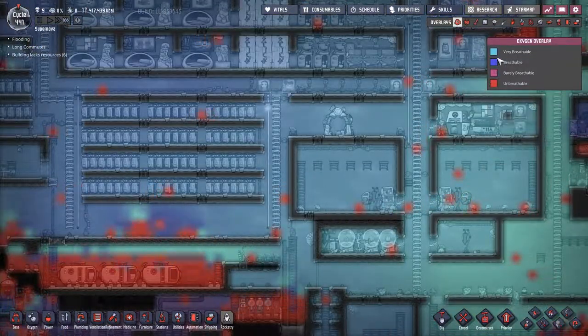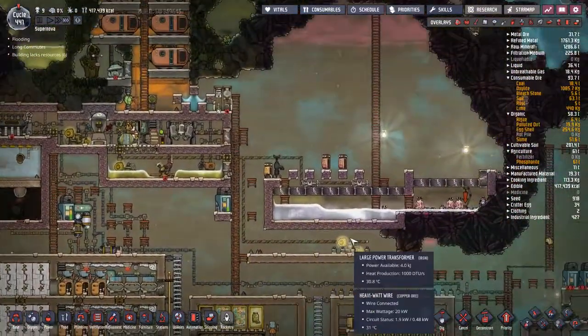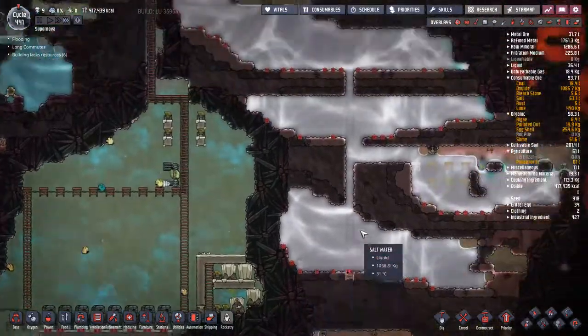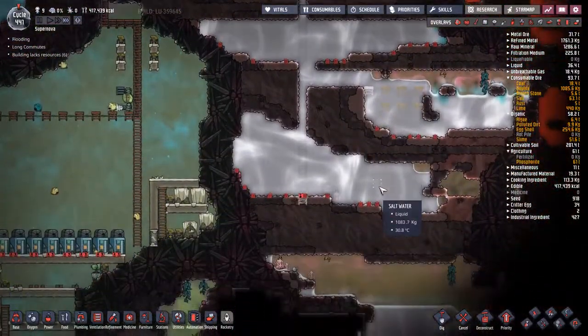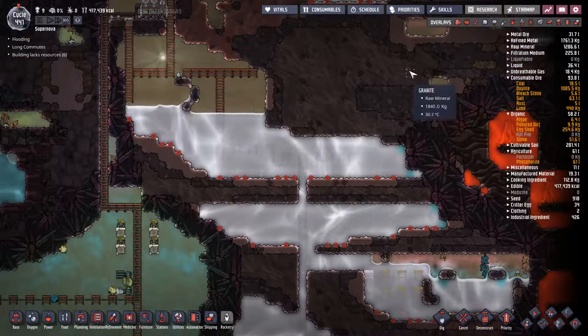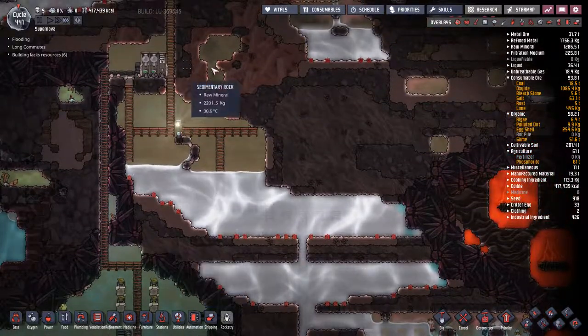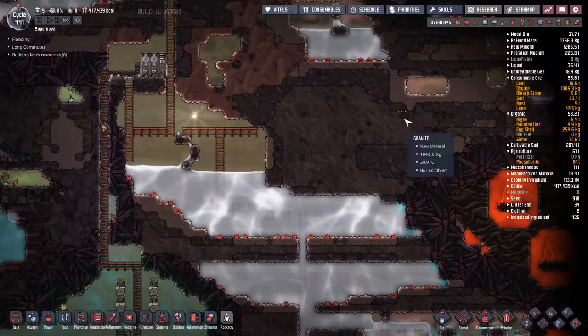Oxygen levels are down below a thousand - it's not bright blue anymore, so that's not good. I want to get rid of all this water and have this area be a metal refinery. That's the plan.